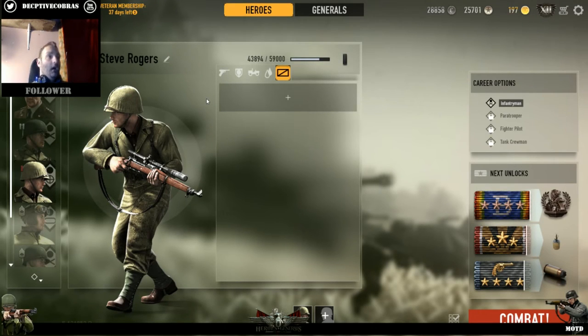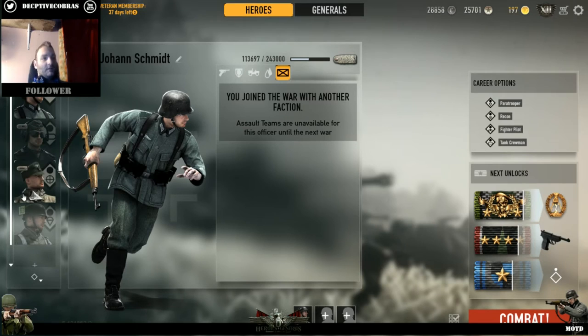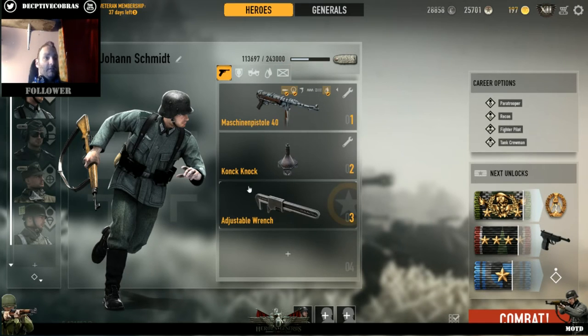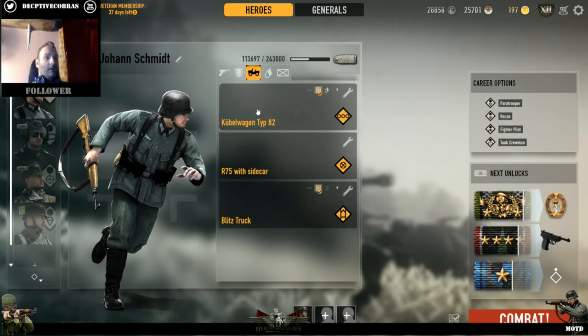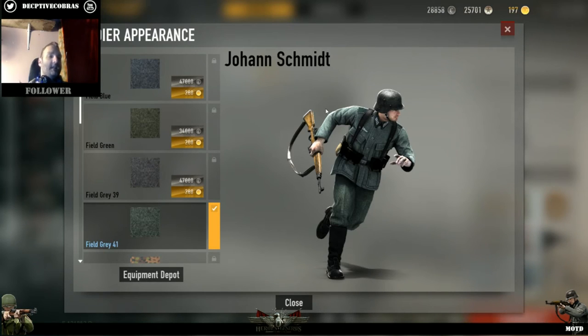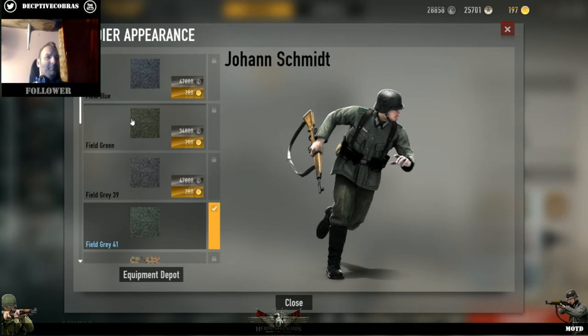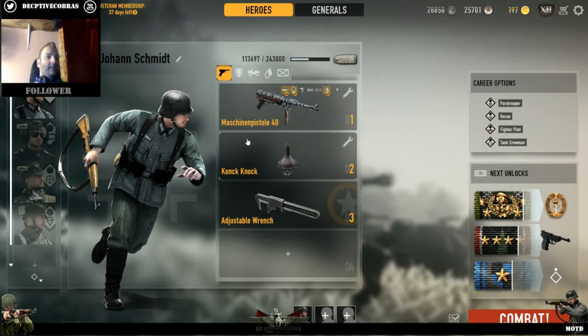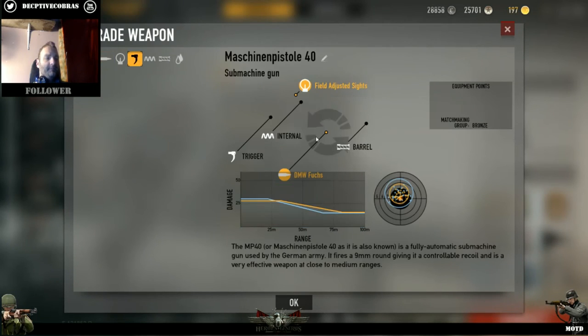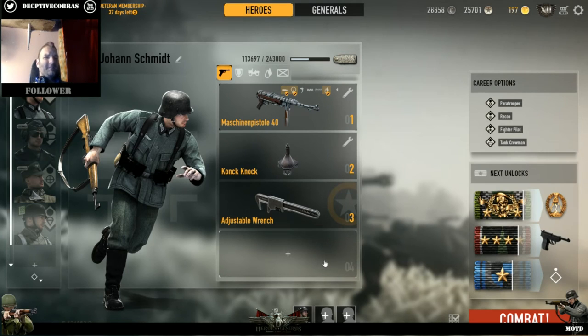I'm also in the process of buying units in the German faction. Johann Schmidt I just got to that level and he's my number one go-to guy. They've now made camouflage an unlock system but you still have to buy them, which in my honest opinion is moot. Why have an unlock system for stuff and still have us pay for it? It makes sense for weapons - you unlock and still buy - but not for camouflage. That makes no sense.